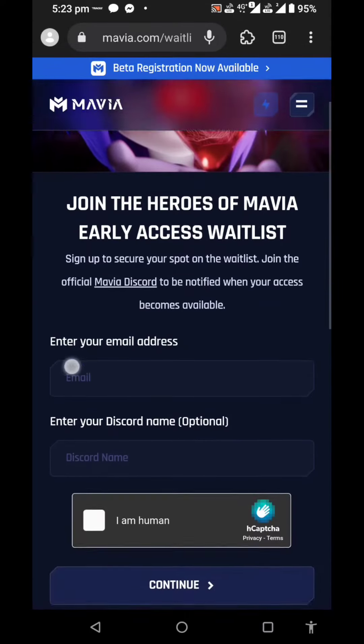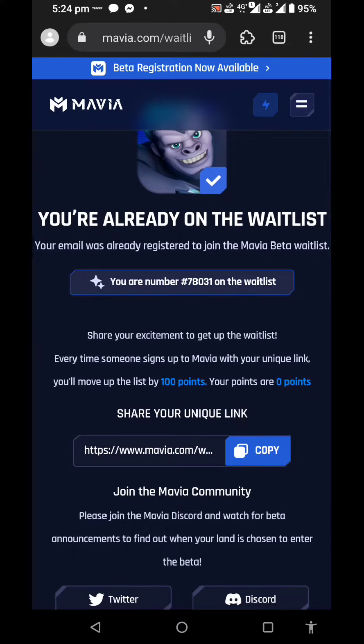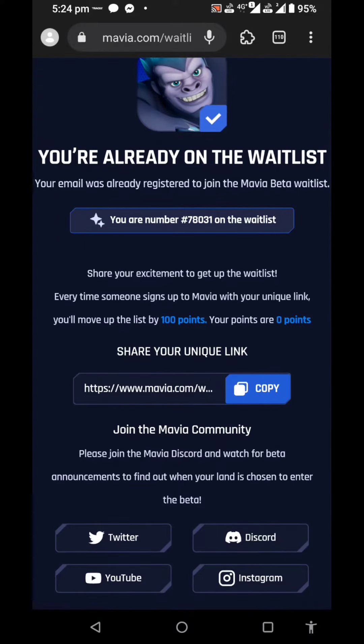First of all, you can enter your email address, just to verify and go through the video. You have to make the right selection. You can submit a link and send your email.